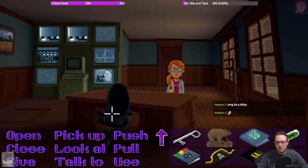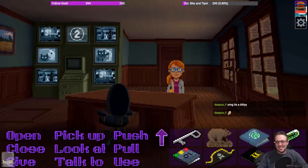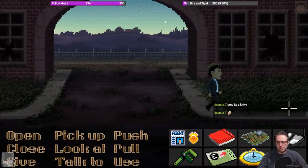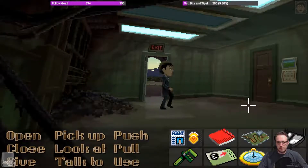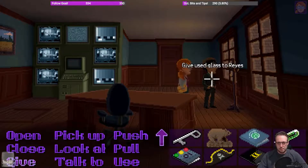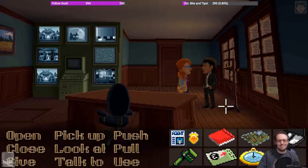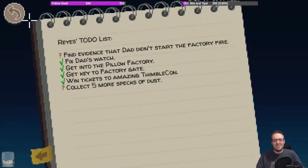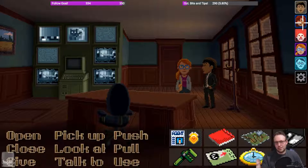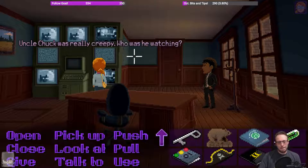Maybe we can fingerprint that and get into the safe. Oh, there's kitties. Let's go out and go around the quick and easy way. She can give him the glass — I love carrying stuff. There's no more finger... oh, is this what all the dust is for? This is why we need all the dust. I have more specks of pixel dust. I think we need to get the fingerprint off of that glass — that'll have Chuck's fingerprint on it so we can open the fingerprint lock safe. Let's look at these. Uncle Chuck was really creepy. Who was he watching?